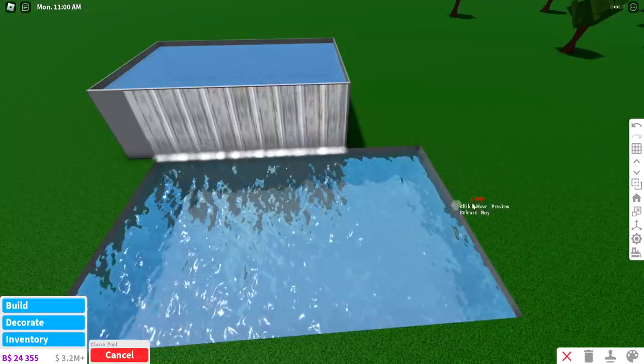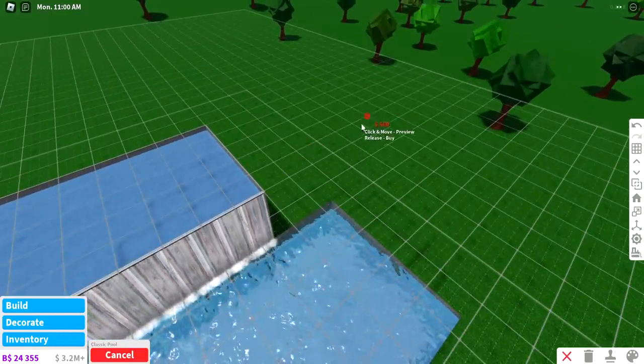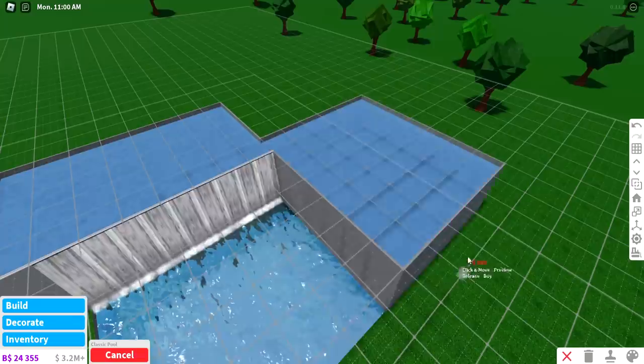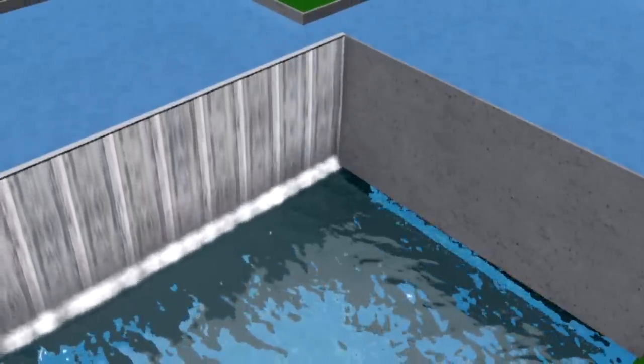Now that you can have pools on any floor that you want, this actually opens up a lot of doors for some secret entrances. If you want a little secret entrance in the pool, let's just go ahead and overlap the pools, and as you can see, there's a little bit of an opening down there.